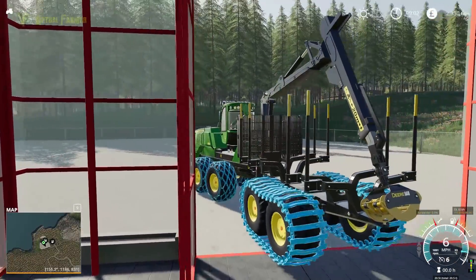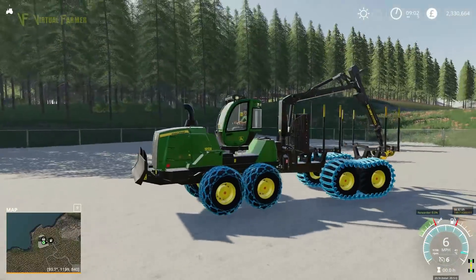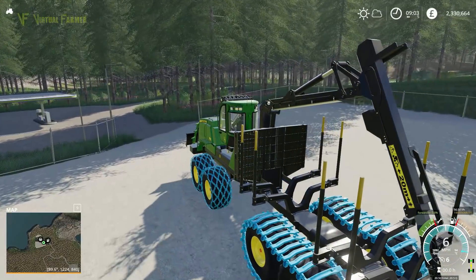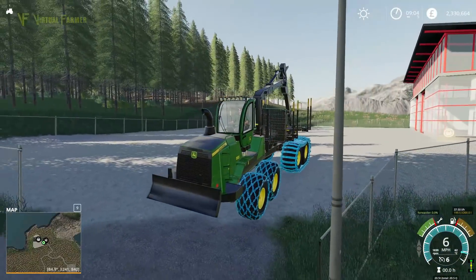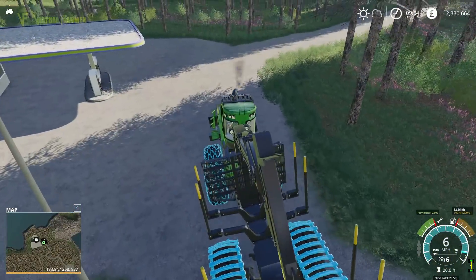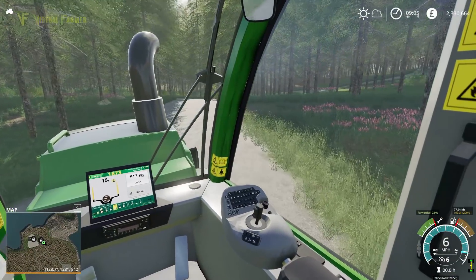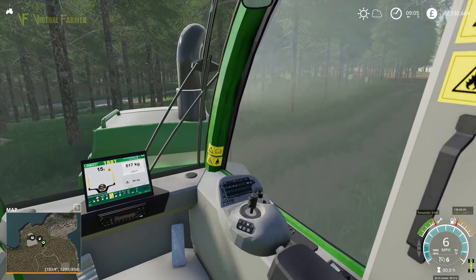Looking very nice and running well too. It's doing six miles an hour moving out — I thought we had a faster speed on this. Trying to hear if we have a chain rattle — there's a little bit of one, I think. That is a maximum speed of six miles an hour, which I missed in the shop. This is certainly not one of your faster pieces of gear. But wow — look at that, the cab is on a gyroscope so you're always facing flat, which is going to come in very handy on this mountainous map.